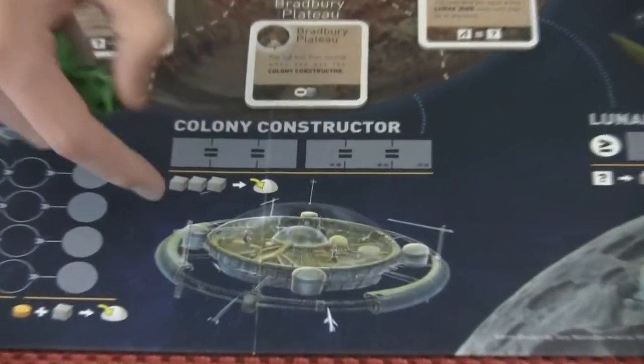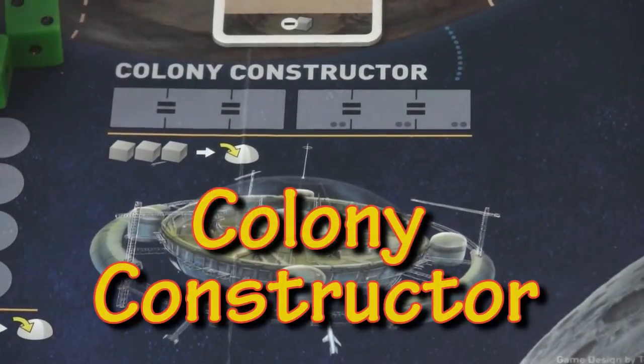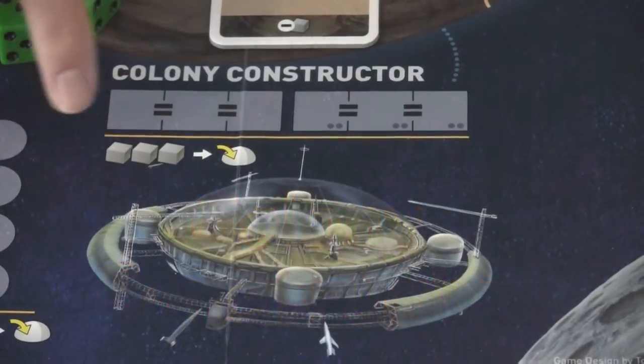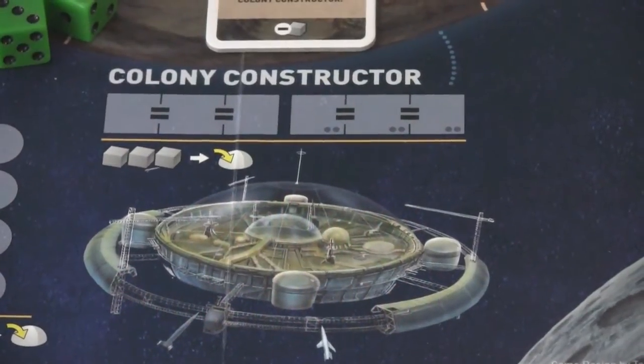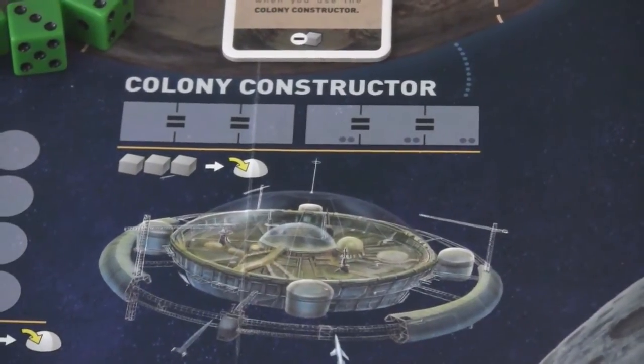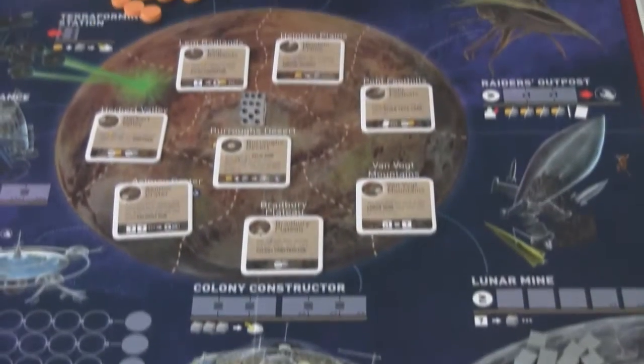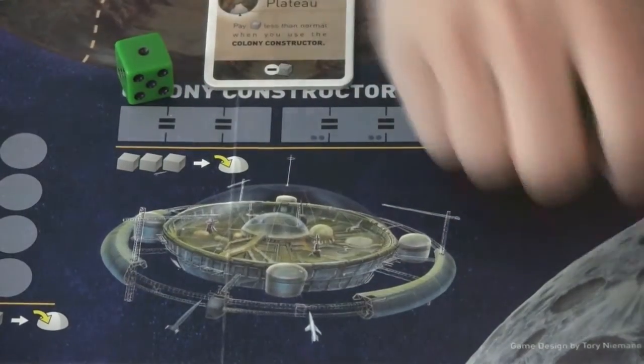This one is hardly ever used in our games, but if you roll triples you can pay three ore to place a colony immediately — another quick way to get a colony out, but you have to have three ore and roll triples. Using Alien Tech Cards you can convert dice to triples.